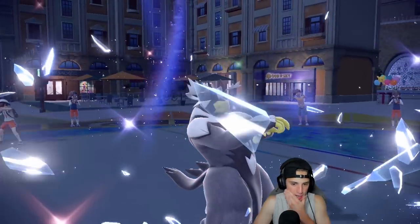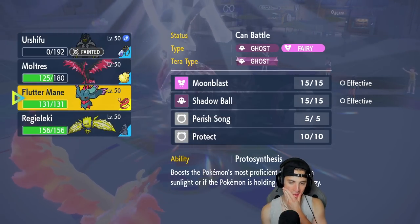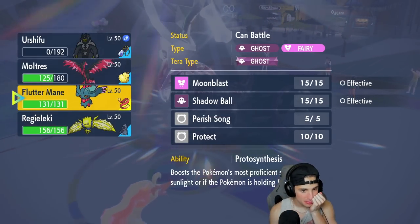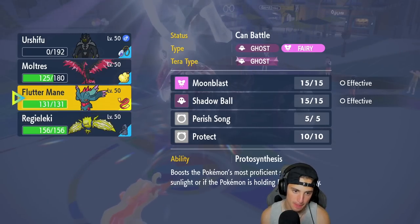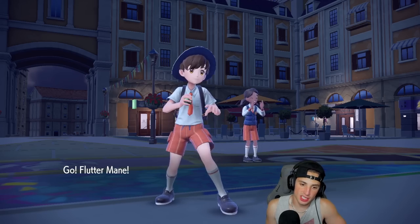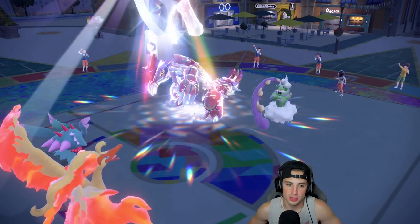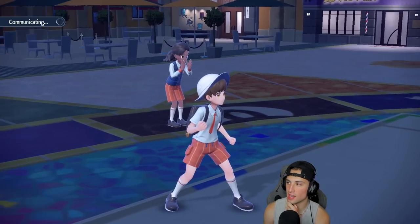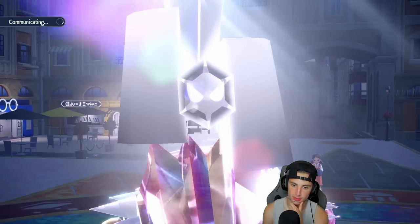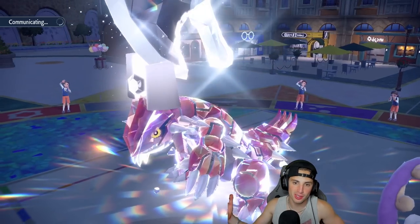Surging Strikes still does decent damage but I wish I'd gone for the Fighting move — would've done double damage and brought it close to red. It's rocking a Sitrus Berry. Thunder Punch comes out — Urshifu is dead. I need to bring out Fluttermane. I have Focus Sash, so I could Electroweb and Shadow Ball into that slot and get the Protosynthesis boost. I'll Shadow Ball and Fiery Wrath across the board to get rid of Tornadus.